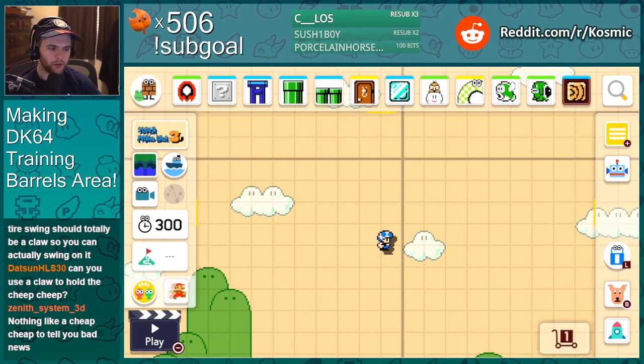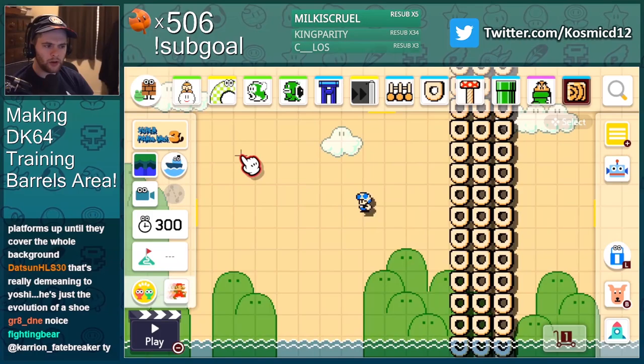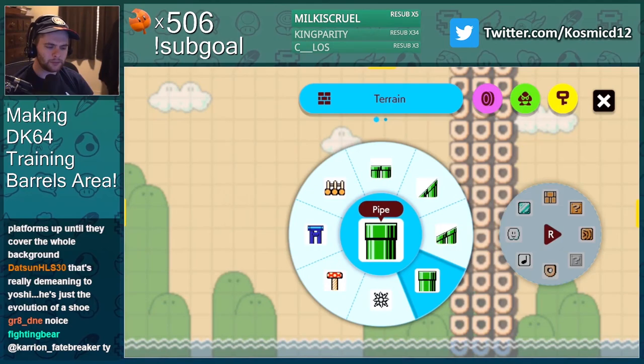This is gonna bring you over here. Okay, first of all we need to make the level enormous. Let's go — it's so beautiful. Okay, we need some ground, you know, like ground to stand on.